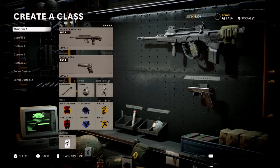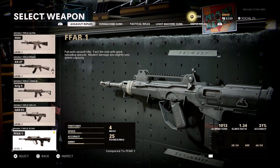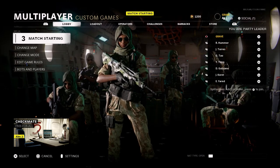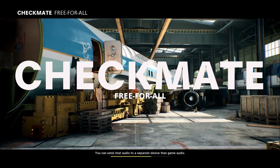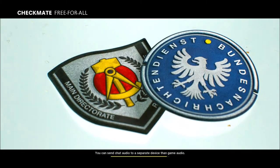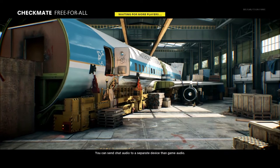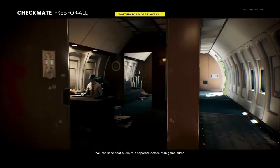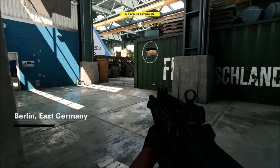Practice with any weapon that you prefer. I'm not going to say there's a particular weapon you have to use — I just like to use the FFAR. You can use something with a little more ammo that doesn't shoot quite as quickly, maybe like the Krig, the XM4, the AK, whatever you prefer. Then we're going to go in and start the game. While you're in here, you can also work on movement. I know movement's not a big thing in Black Ops Cold War like it has been in Modern Warfare. You still can slide cancel in this game. If you haven't learned all the maps yet, you can change up the maps and learn the ins and outs while you're doing this.